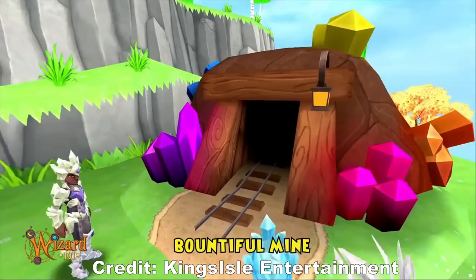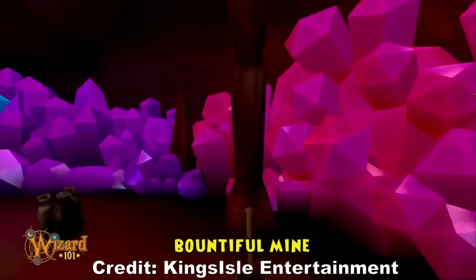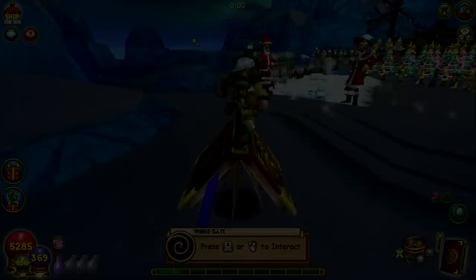Next up is the bountiful cart inside the bountiful mine, which can be a little tricky to find because it isn't attached to any one house — it's a furniture item you can place in any of your homes. You may need to get lucky and find someone with the bountiful mine inside their house to interact with it. The cart gives rare reagents like diamond, draconium, fossil, glass sliver, and turquoise, and jewels ranging from cracked through sparkling quality depending on your wizard's level.